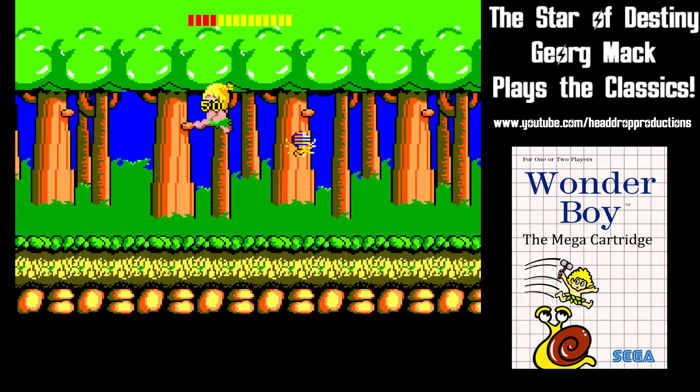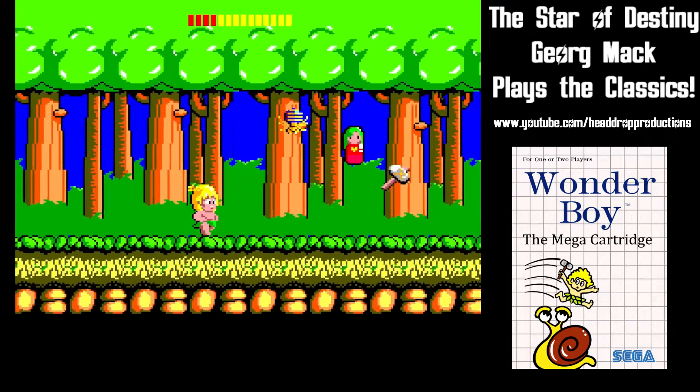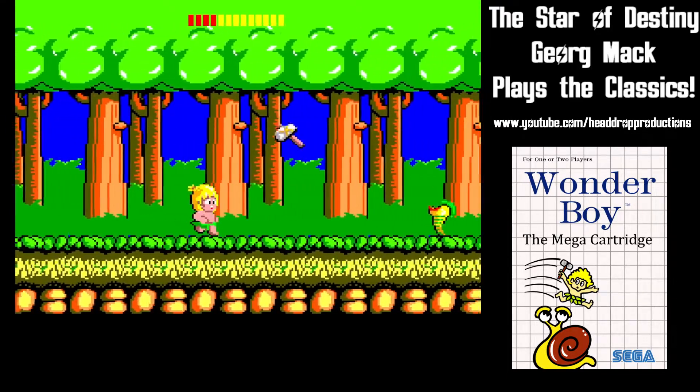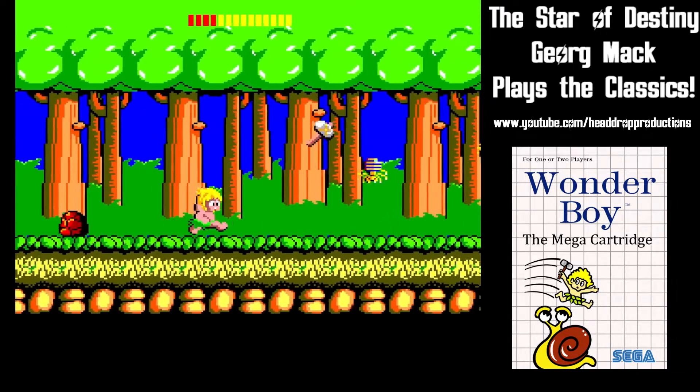The Woodland King has stolen her, and it's up to you to traverse ten areas consisting of four rounds each. There are fourteen different locations for you to play through, but they're chosen at random so you won't have the same game twice.